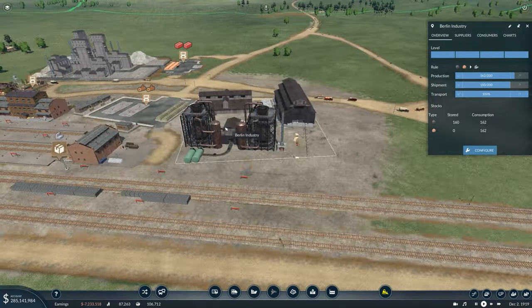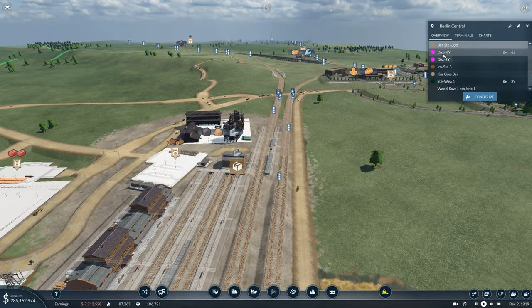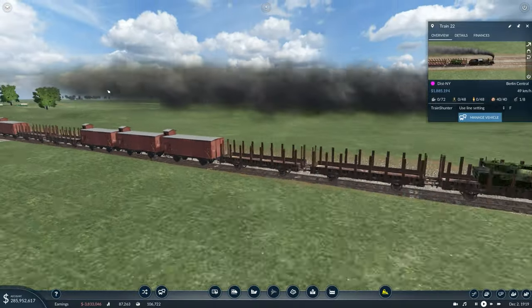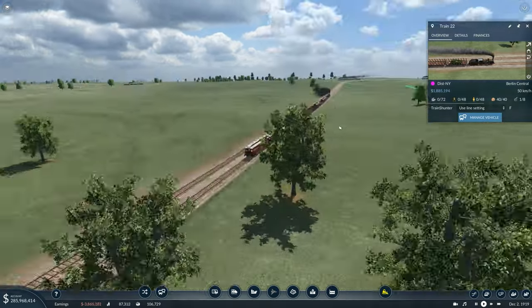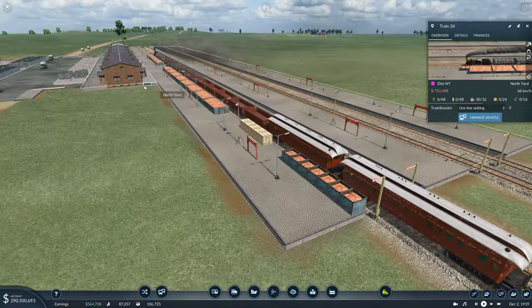Everyone is dead and there's a coal shortage again. How is steel doing? No iron again. Okay, where is the train? North yard train, what's going on? Why have you got one tank on board - one and a bit of iron? That is absolutely dreadful. And the other train? Just a bit of steel coming in.